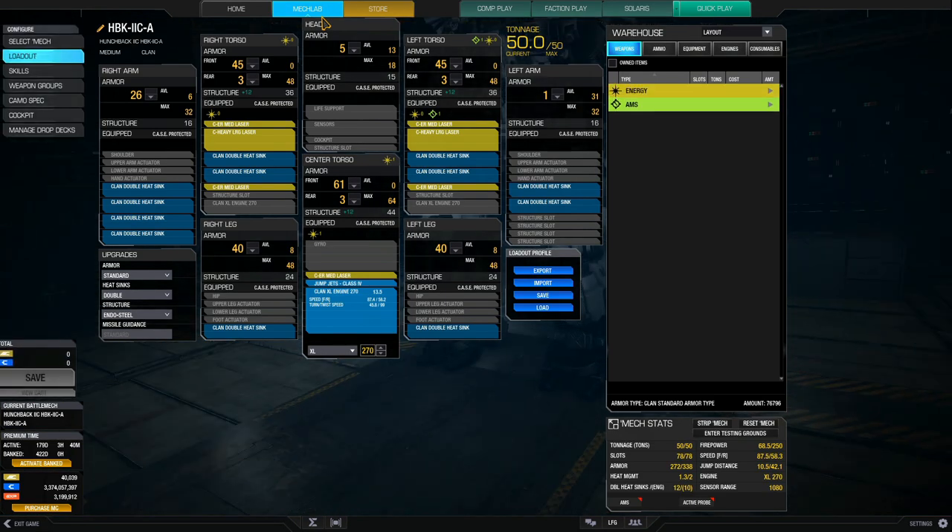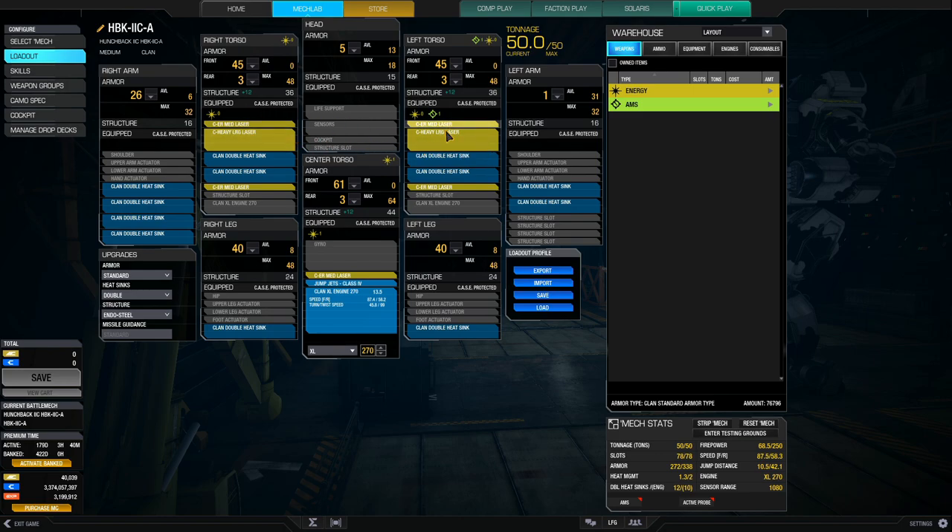Knowing the pros, I'm mounting two heavy large lasers and two ER medium lasers in those wonderful high mounts, plus three additional ER medium lasers — making it a two heavy large and five ER medium laser build. That's a typical clan laser vomit build, really deadly and punches out to pretty good range. You can mount six ER mediums but I chose five for better heat management and sustained DPS. With an XL 270 engine, this build moves at 87.5 kph — faster than a typical clan heavy mech at 81 — and with one jump jet I can reach positions other mechs like the Hellbringer can't.